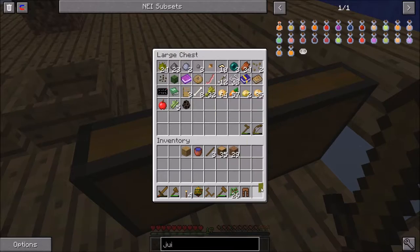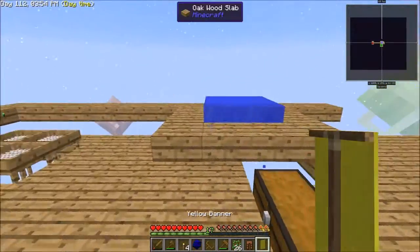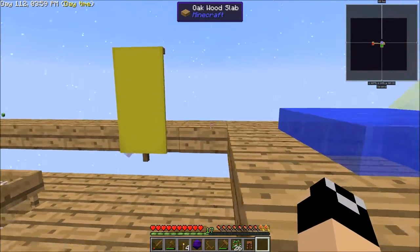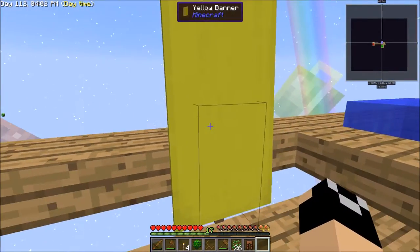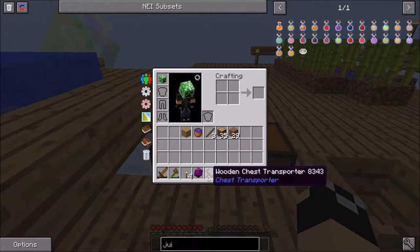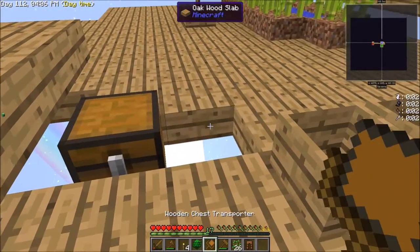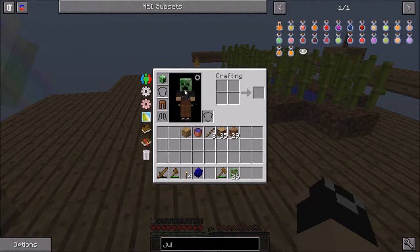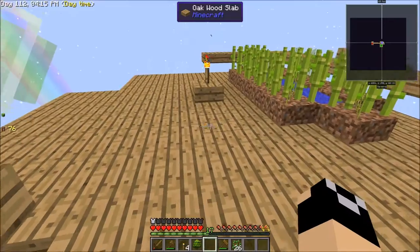We'll just throw those into there. I mean I guess we could put the banner somewhere — yeah we'll put it right there, that's good. And this wooden chest transporter — oh it does — and it breaks. Well I wasted that but it's made out of wood so it's not really a big deal.